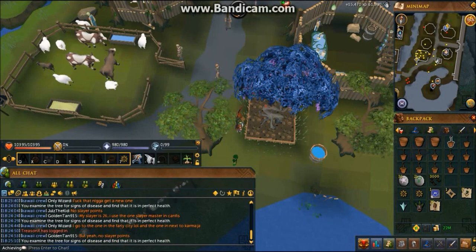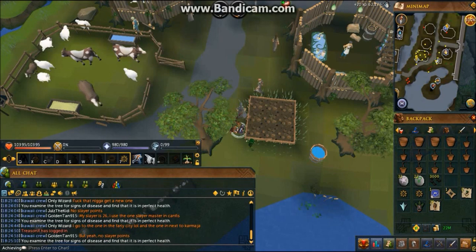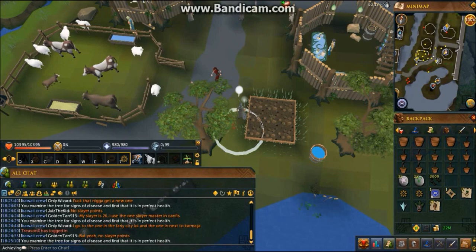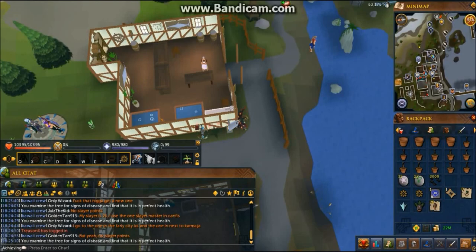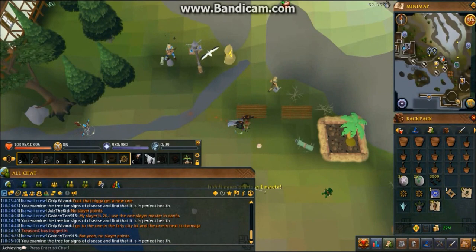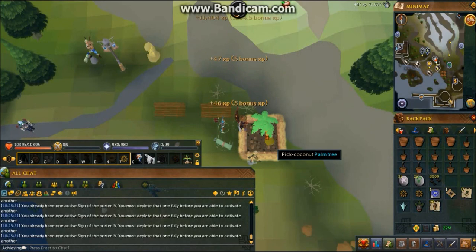The next stop I'm going to be going to is Catherby — palm tree. I'm going to home teleport there. Check the health and then spam click to pick coconuts. I hold the Sign of the Porter key in case it depletes. Chop down the palm tree, clear the stump, plant a new one, and use Fertile Soil.